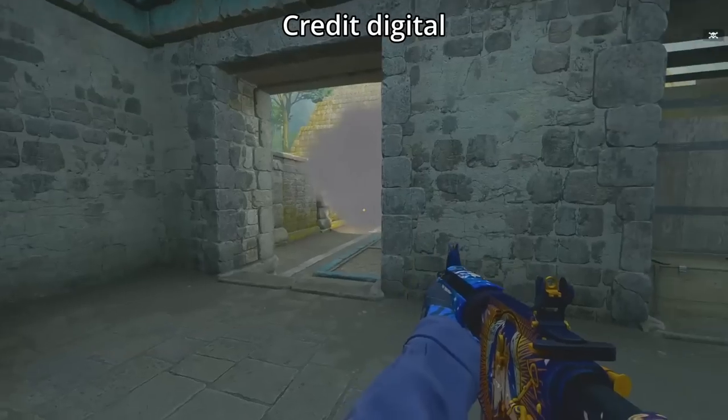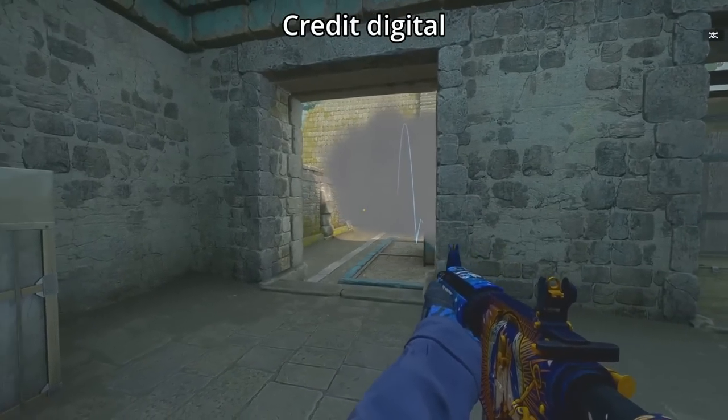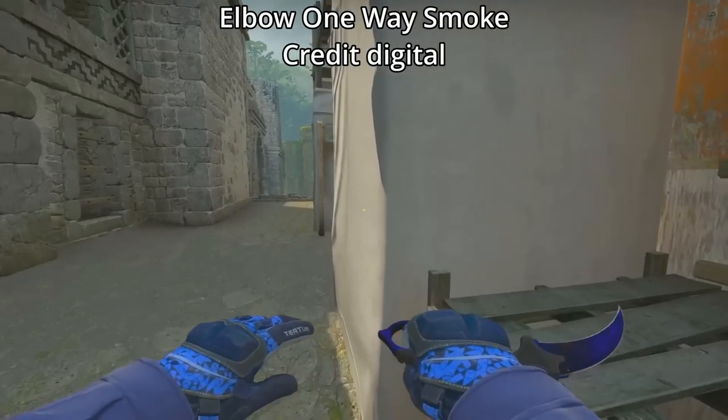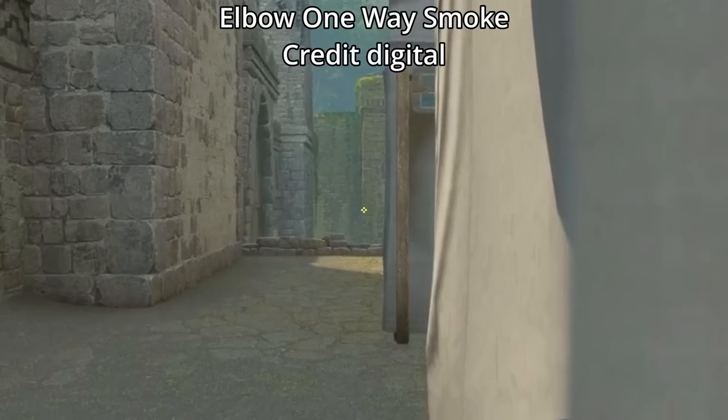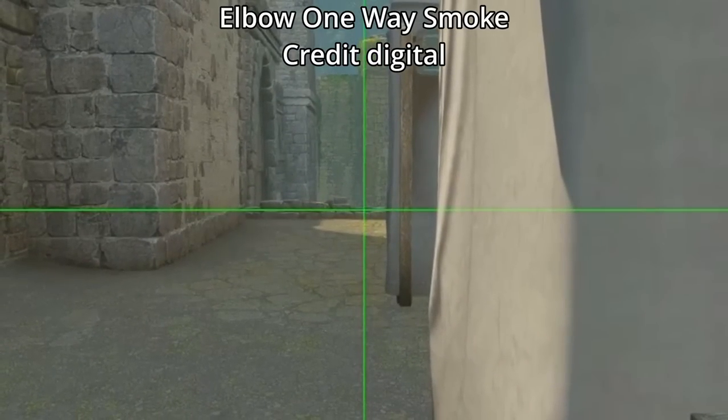You're going to tuck in this corner right here, just underneath the top of those bricks and just to the left of this wall, then jump throw.